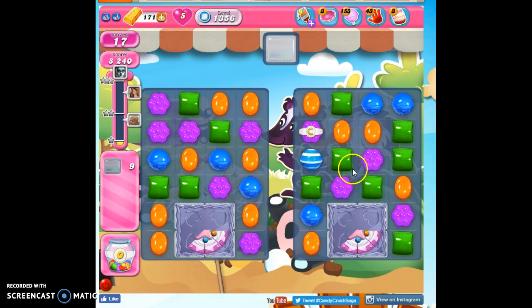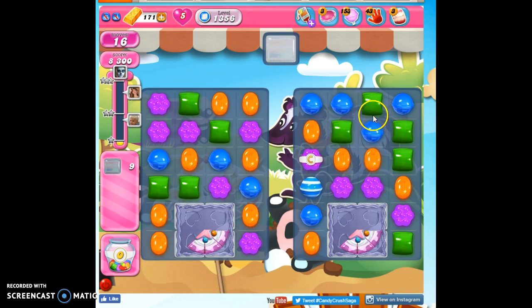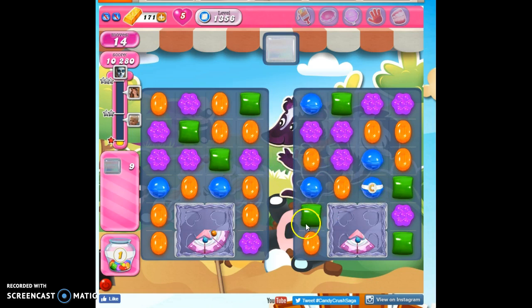She lies. Okay, so, striped candy. There we go. If I can make matches along here, I will. If not, I'm going for the stripes. Kind of stuck along here, so let's do this.